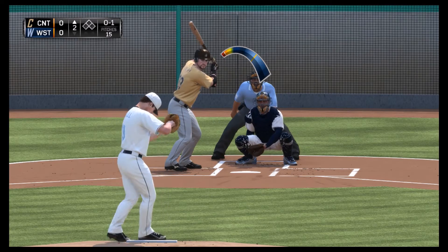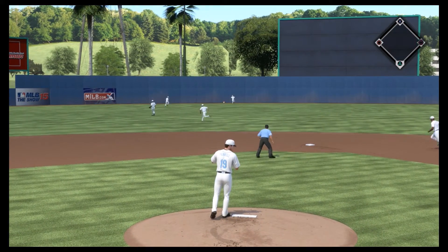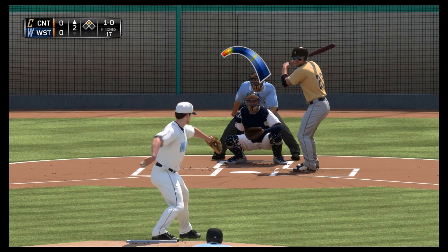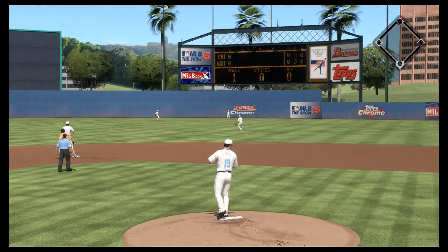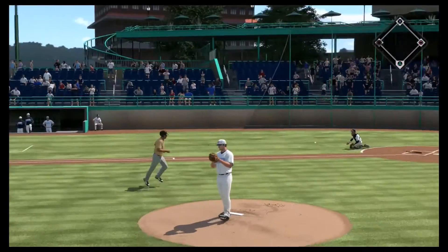Now on the top of the second. On the second pitch, that one gets taken into the left-center field gap and it's going to roll all the way to the wall. The center fielder has got to get there quick, but the runner is already at second base — a lead-off double. On a 1-0 count, the next one gets hit into the outfield. Farrell was hoping to keep that one on the infield and not allow the runner to advance, but instead the runner is now on third base with only one away.